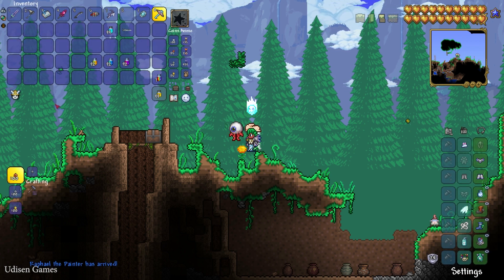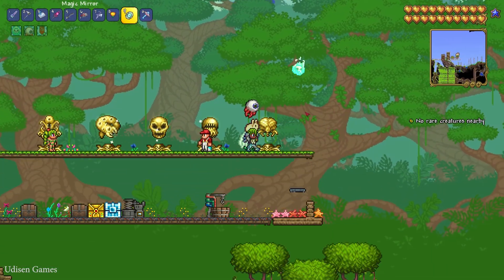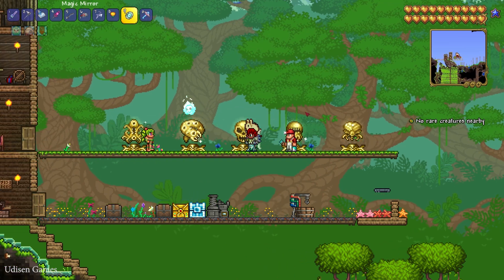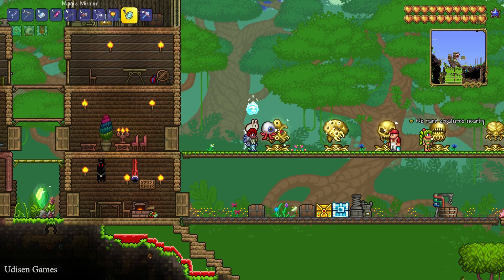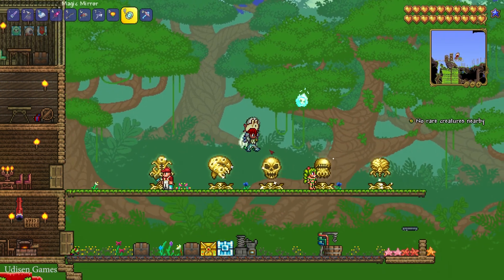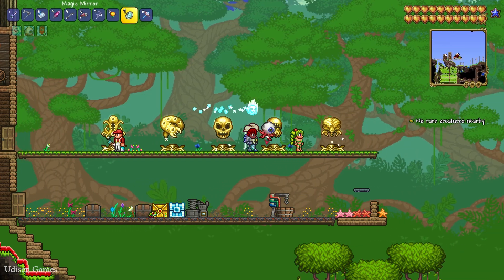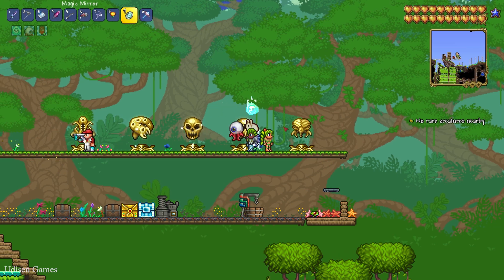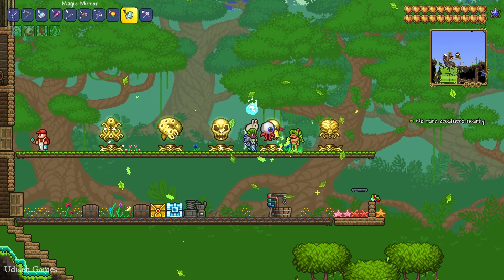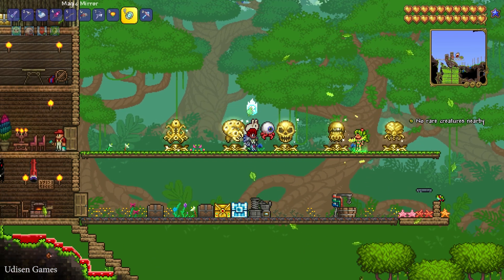For step number two, we also must find and summon a very special NPC, and for that there are several requirements. For this NPC, kill at least two bosses: Wall of Flesh is required, and one of these four bosses — Eater of the World, Skeleton, Brain of Cthulhu, or Eater of the World. Only one from these four bosses.